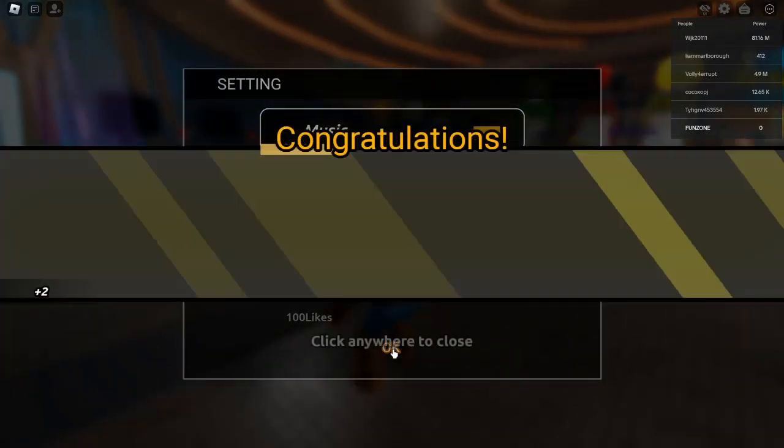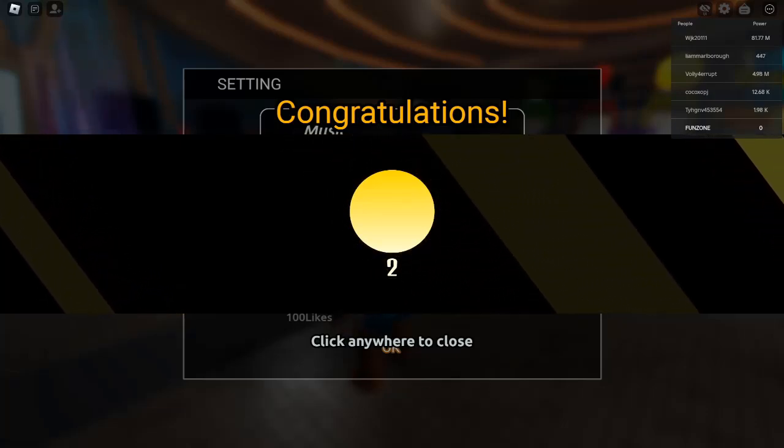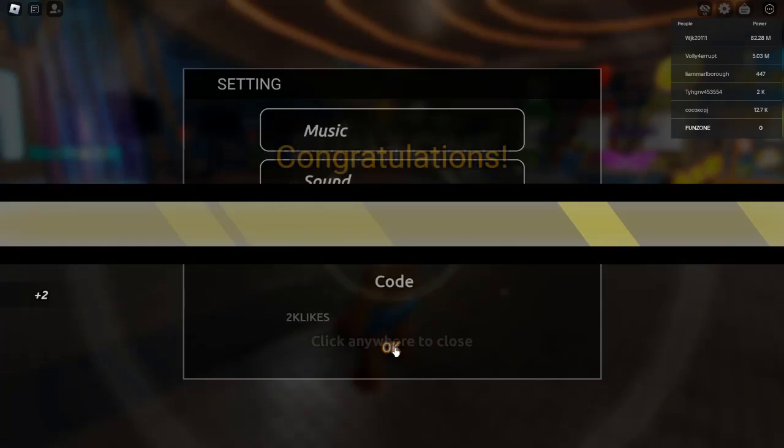To redeem codes in Roblox Swim League, follow these simple steps. Open the game and launch Swim League on Roblox. Find the Codes section — look for a Codes button, typically found in the main menu or game settings.